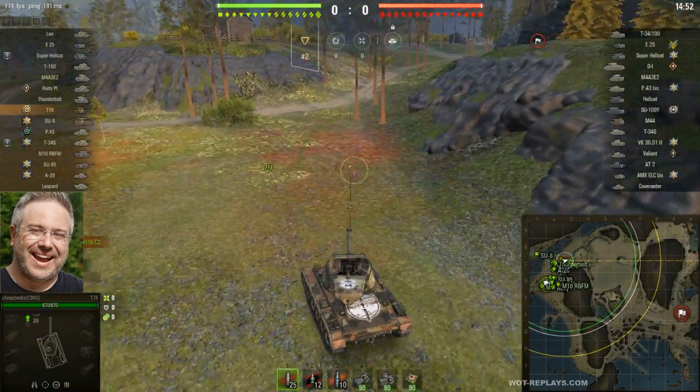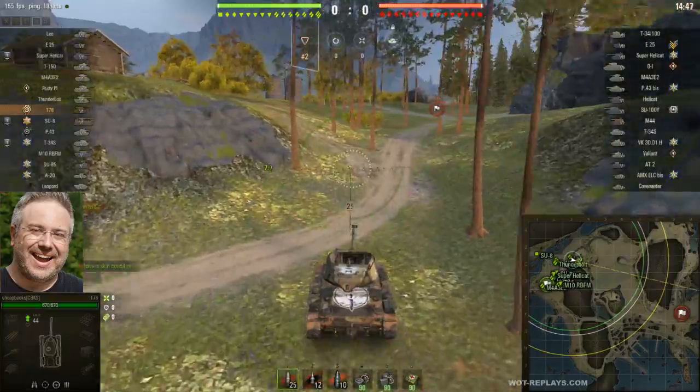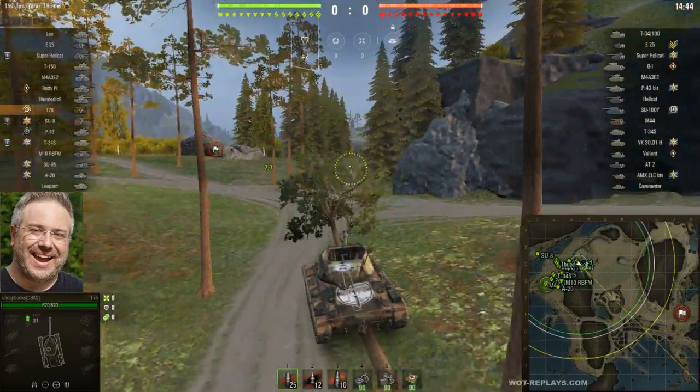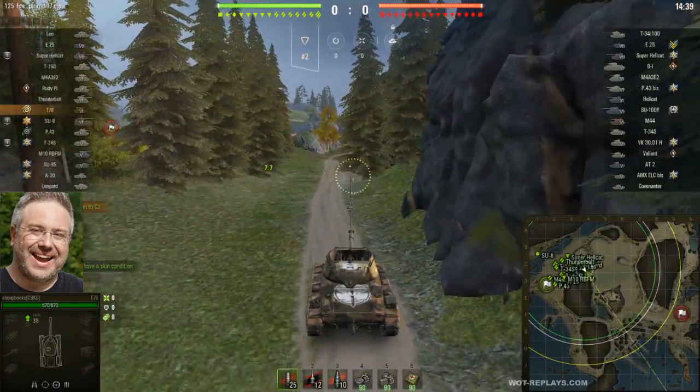This vehicle is the T-78, an American tier 6 tank destroyer. The map is Fort George. I think I'm going to go up to the top mount — it just gives you the most flexibility.